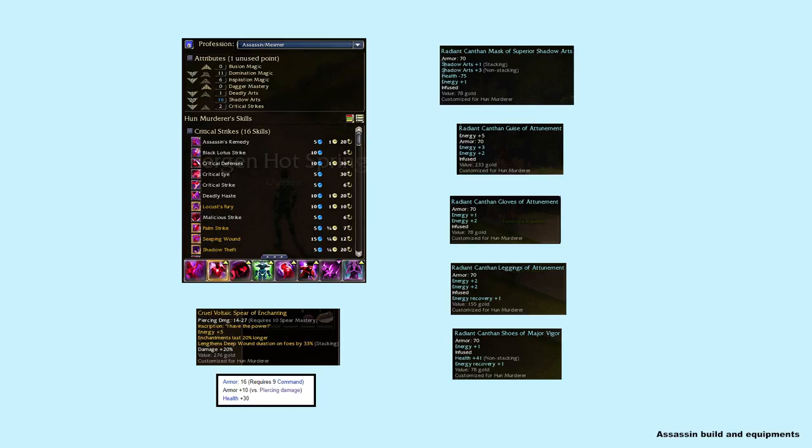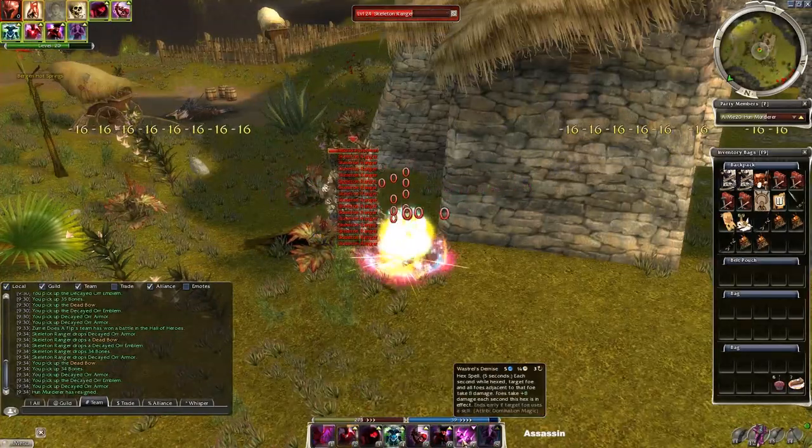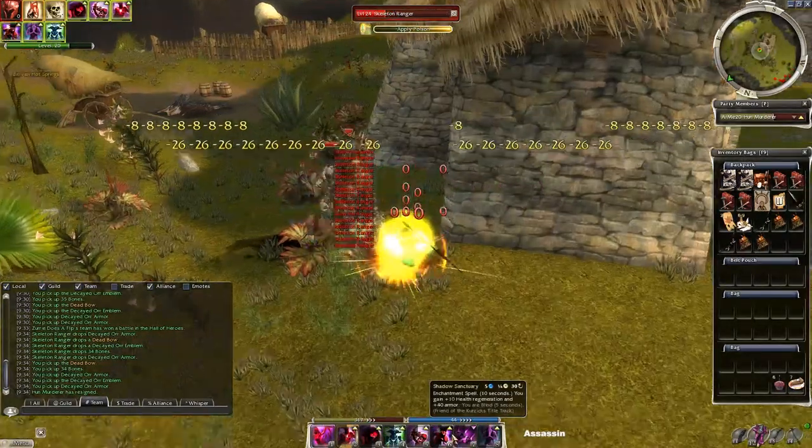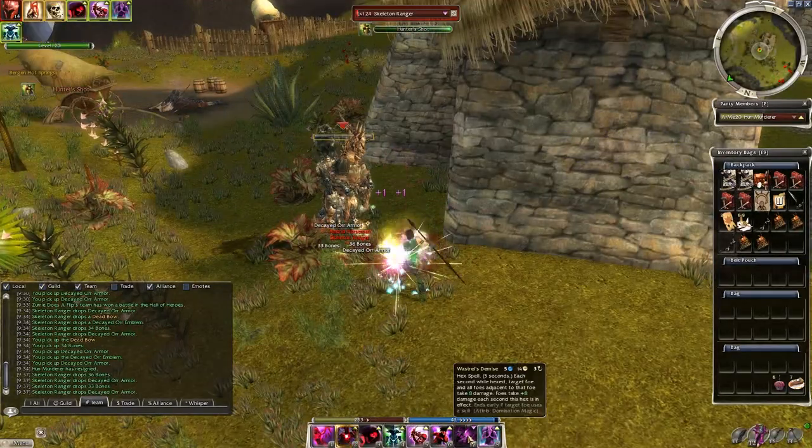I will show you every profession now, but if I found another build or some alternatives I used those instead — the first build I showed you works on all characters as well. For the assassin I chose an almost Wail of Doom-tier build; the usage is simple — maintain Shadow Form and other enchantments, and spike with Wastrel's Demise.